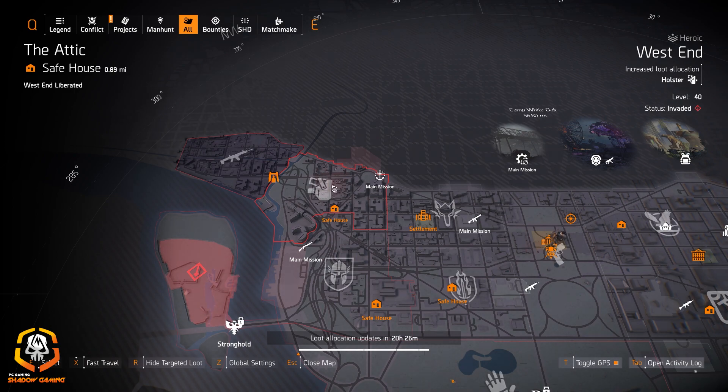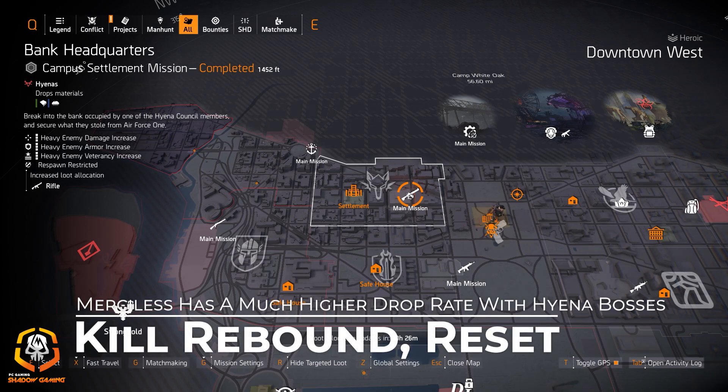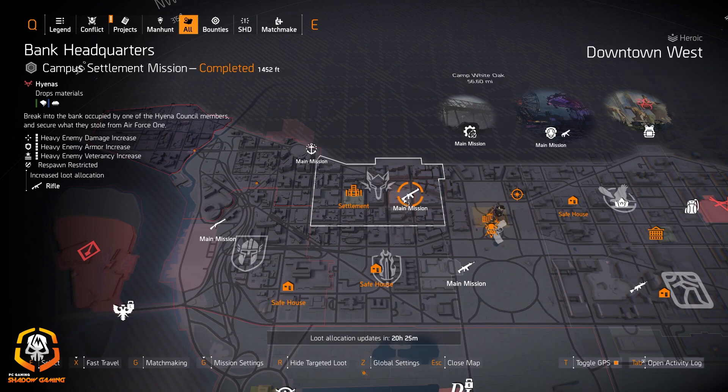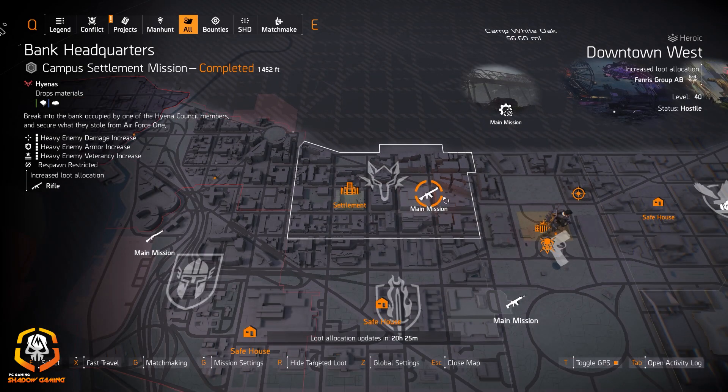Bank Headquarters is where I'd farm today after getting the Rail Splitter. It can drop the Merciless so easily — it's a Hyenas mission with targeted loot for rifles. You can kill the Rebound boss in the first 10 minutes, then restart the mission. I recommend either finishing the whole mission or just wiping the boss every 8–10 minutes, resetting in a four-man group or solo — great way to farm the Merciless.